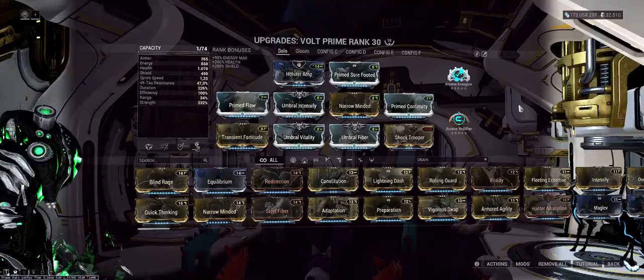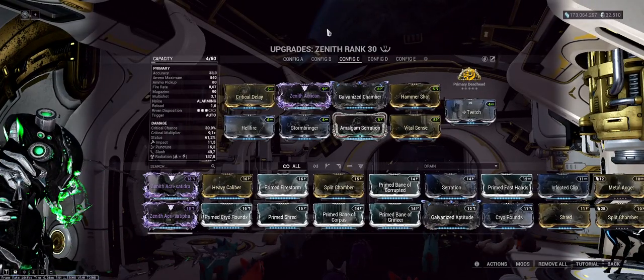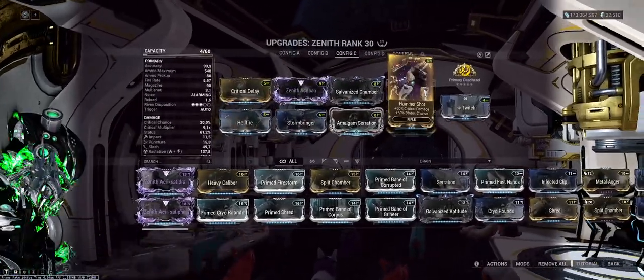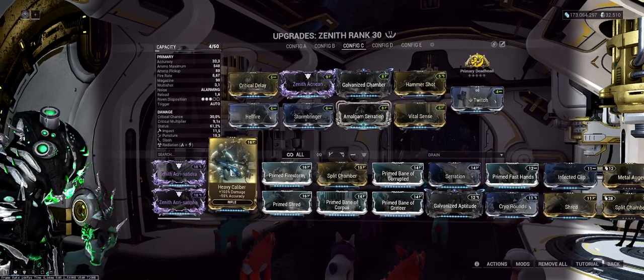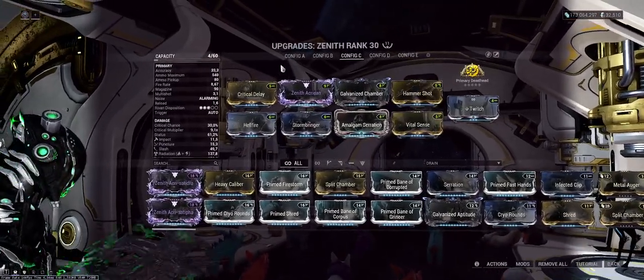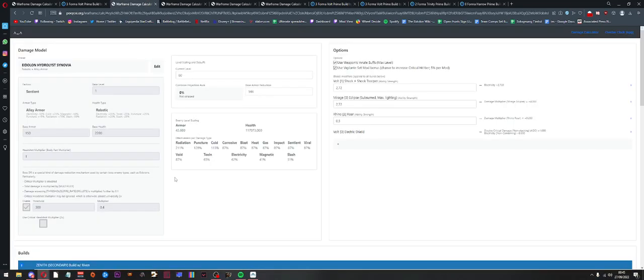The Zenith build we're assuming for all damage calculations is full damage with a CDmS Rhythm and a negative fire rate — double elemental mod and Hammershot. You could also run Heavy Caliber instead of Hammershot, but I don't like the minus accuracy and it fits my polarities better. Now let's look at some maths. This is the poepo.org damage calculator — it's sadly slightly outdated as the developer is no longer updating it, but with some minor workarounds it's still a very good tool.